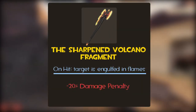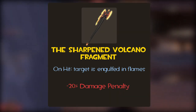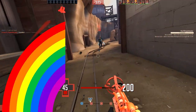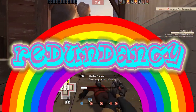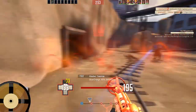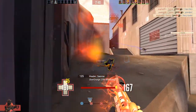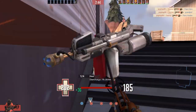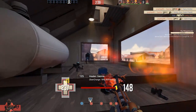It sets people on fire and has a 20% damage penalty. That's it — that's all it does. The word of the day is redundancy. The Volcano Fragment is redundant. The way it rewards you is by setting people on fire — the Pyro having a weapon that sets people on fire? The Pyro doesn't have any other weapons that do that infinitely better, now does he? He does — spoiler alert.